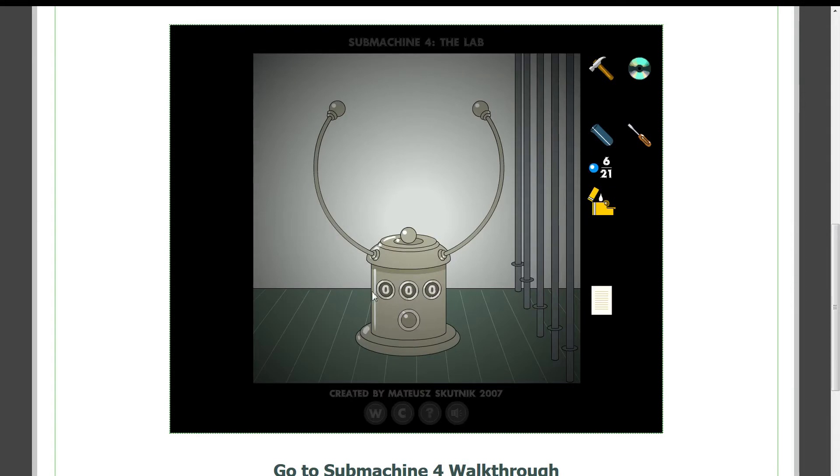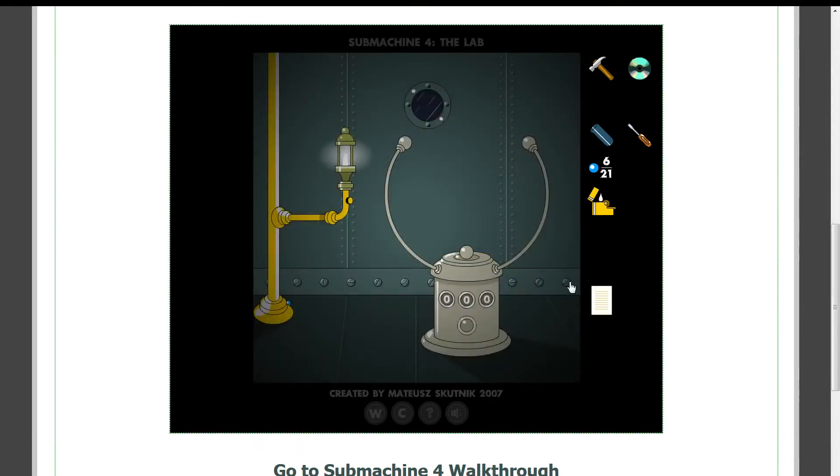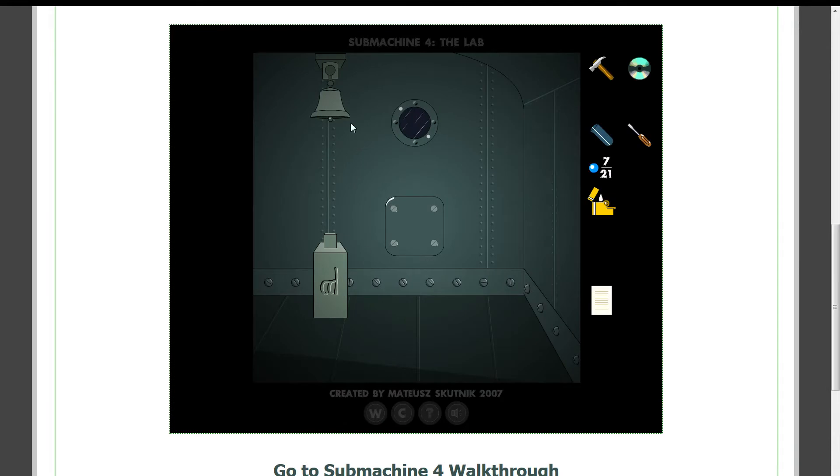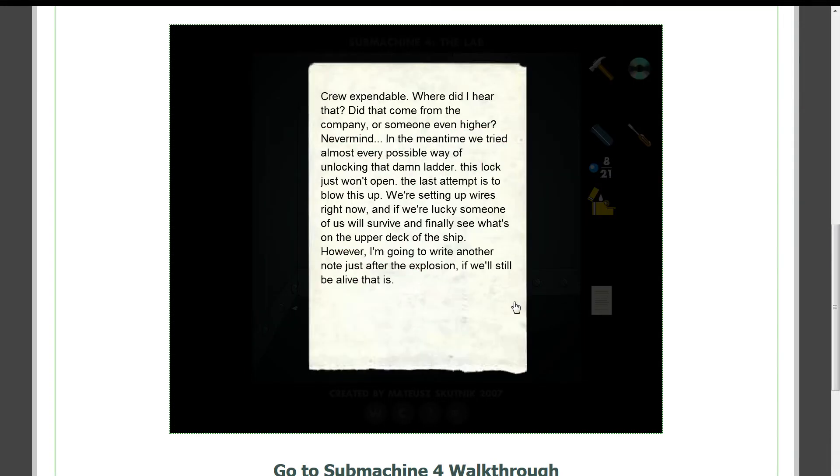Our mission is to get to the upper deck of that ship. The ship is 800. Here's one of those — I see nothing out there. Ping. Well, that doesn't help us at all. Crew expendable. Where did I hear that? Did that come from the company or someone even higher? In the meantime, we've tried almost every possible way of unlocking that damn ladder. This lock just won't open.